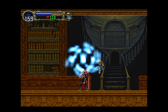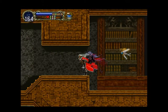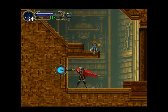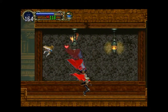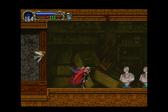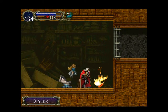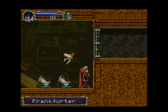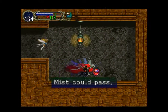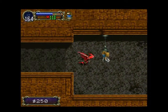That was easy enough — not much of a boss, if I'm honest. But a life up always is nice. So now we have access to the deeper portions of the library. Here we can get the Takemitsu, an Onix, and a Frankfurter, which I think looks like a corn dog. So now we'll just hop through the Mist Gate because we can, and we get Soul of Bat, which lets us transform into a bat.